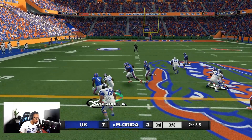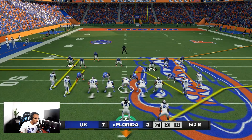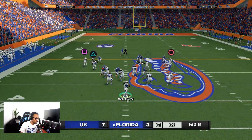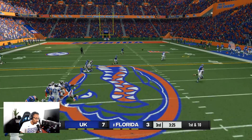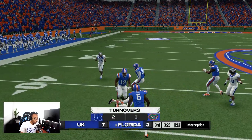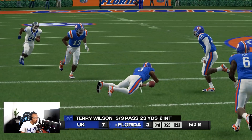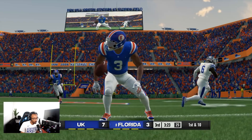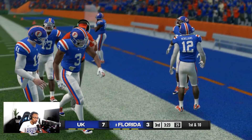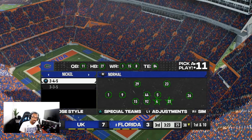We move the chains with Rodriguez. We try to get to the outside with Josh Ali — he might be tired — but we throw it to him anyway and it's picked off. I knew he was tired before I threw him the ball. You've got to make that catch if you're supposed to be our top receiver.